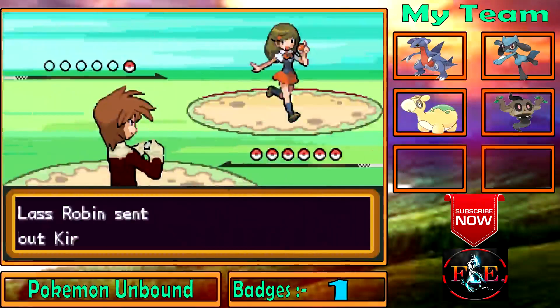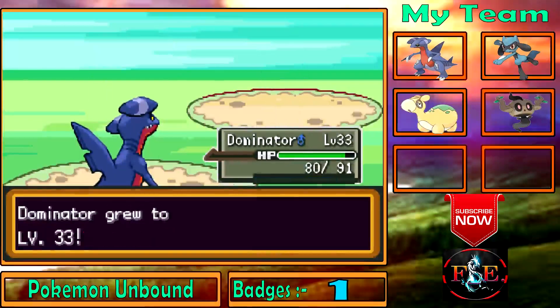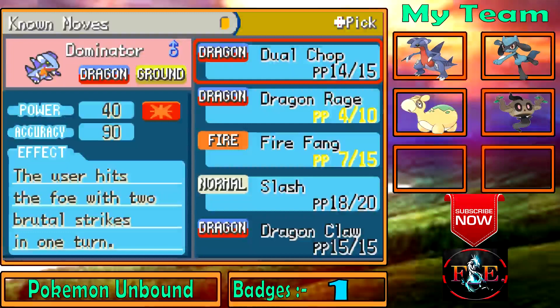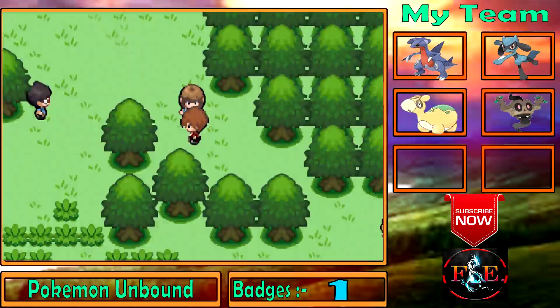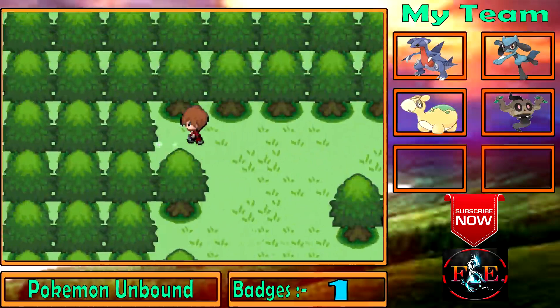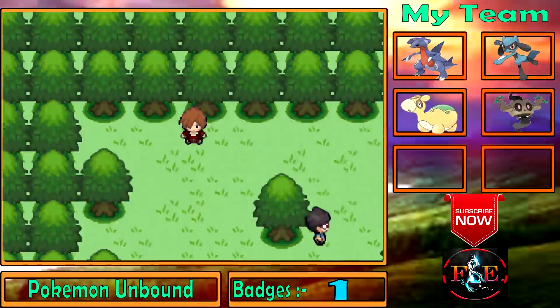A Kirlia! Dragon Claw — that's a super move. There's a Giratina Cell there. I've collected 6% of Giratina's form.